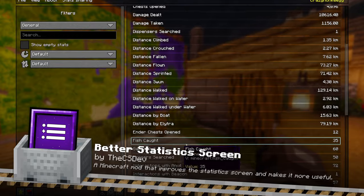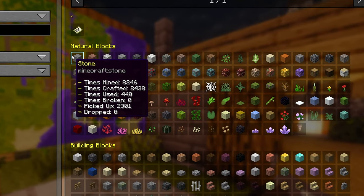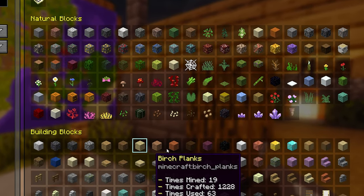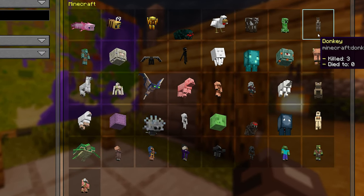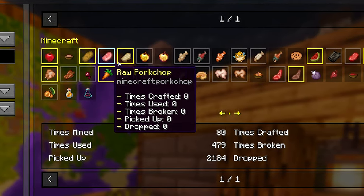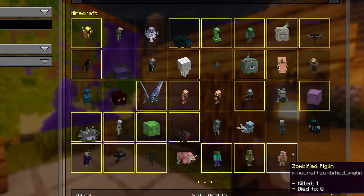Better Statistics Screen takes the vanilla statistics screen and transforms it into a more informative and user-friendly interface. You can now easily track your gameplay stats, from blocks mined to distances traveled and mobs defeated. The detailed breakdown helps you analyze your playstyle and achievements. It's particularly useful for long-term players who want to see how their gameplay evolves over time — a great addition for anyone who loves data and wants to keep a closer eye on their Minecraft journey.